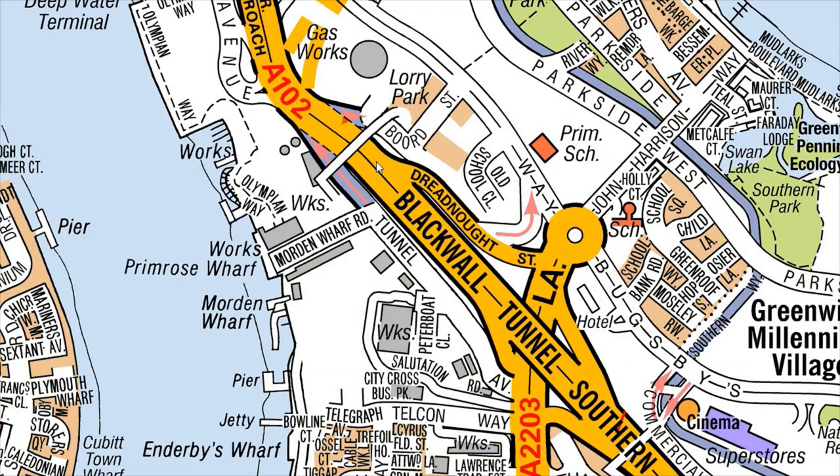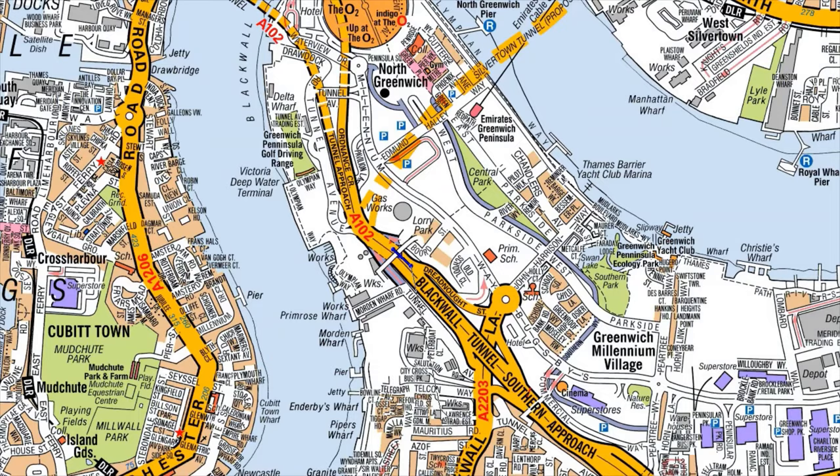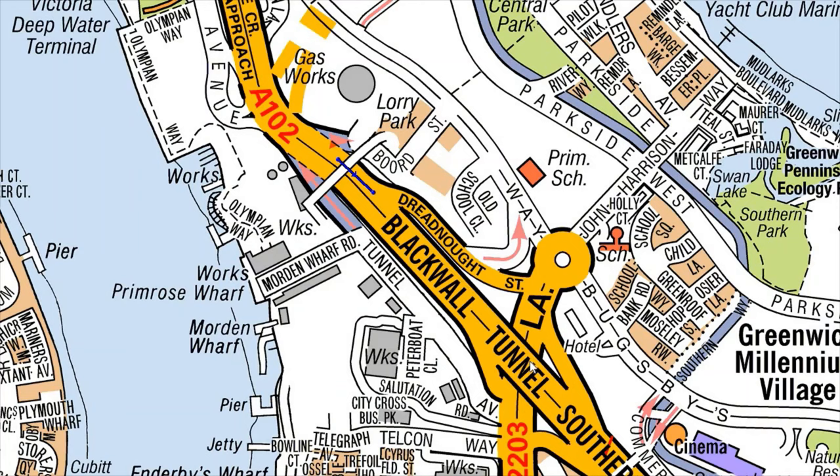If you wanted to go somewhere on your right, you can't go straight and take a right either, because this road is underneath this roundabout. The road you want to reach is underneath, so you can't just take a right — you'll get zero marks. You have to use the slip road and go around the roundabout.